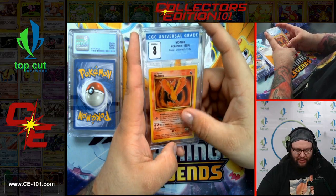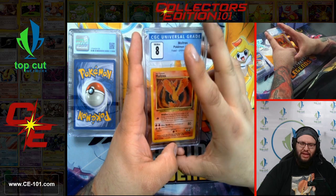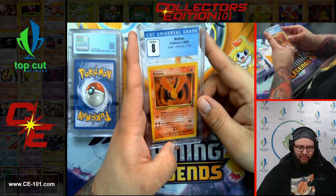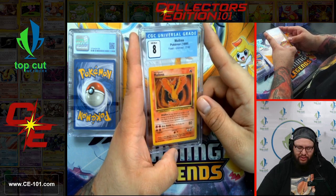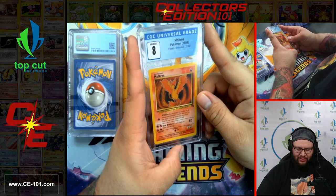Moltres from Fossil. I don't know what it is, but Fossil, Jungle — any of those sets, I just love the non-foils more than I do the foils. I think they look so much cooler — the artwork is much more defined, you can really see it. Looks super great.